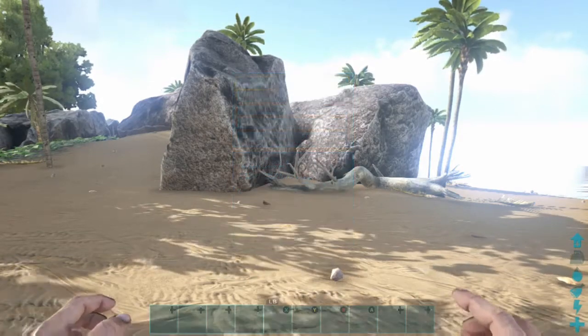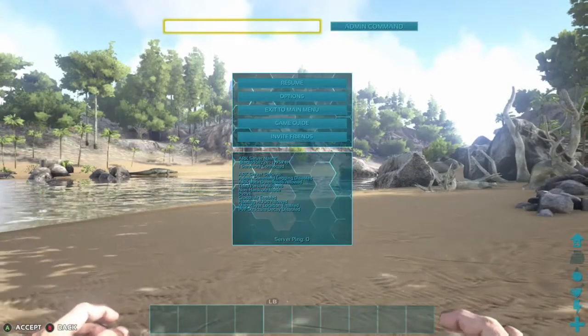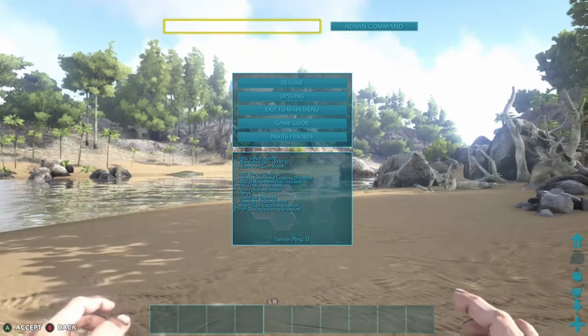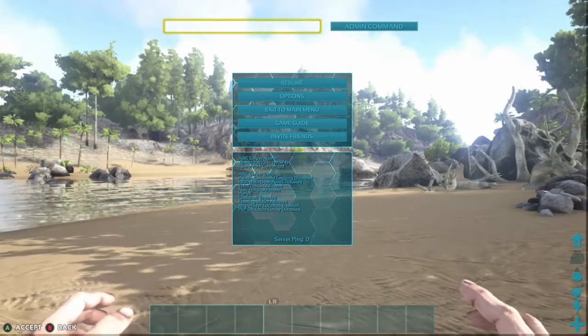I just wanted to let you all know, kind of spread the word a little bit faster. It's pretty simple. All you do is hit Start, and at the same time you're going to want to hit LB, RB, X, and Y — all at the same time. Hit it all at once and it should pop up the admin box, and you'll be able to spawn in your items and dinos and whatever.